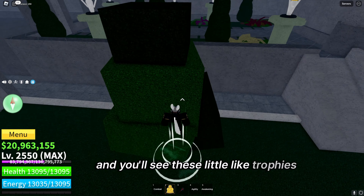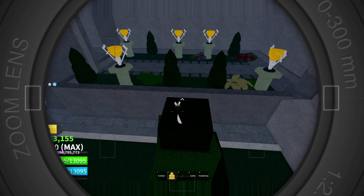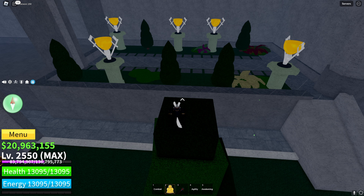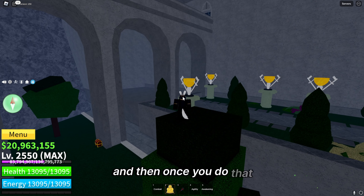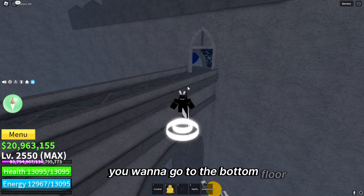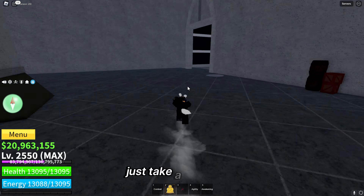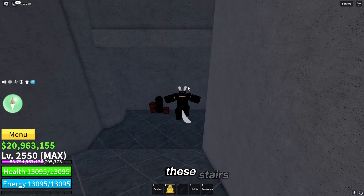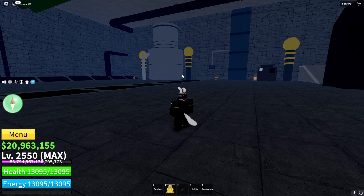You'll see little trophies and items here — I'd recommend taking a picture of this because it'll come in useful later. Once you've taken your picture, go to the bottom floor. Go back the way you came from the castle, take a right down the stairs, and there'll be quite a bit of stuff there.